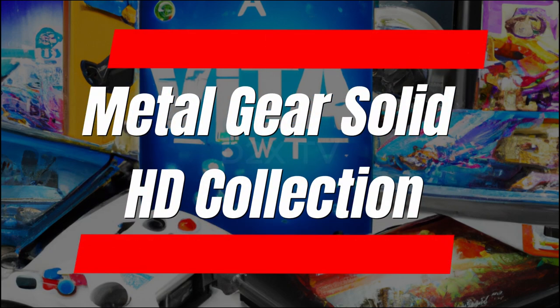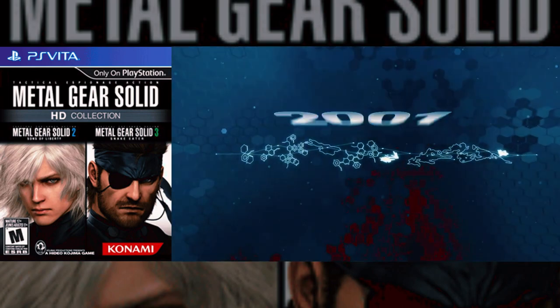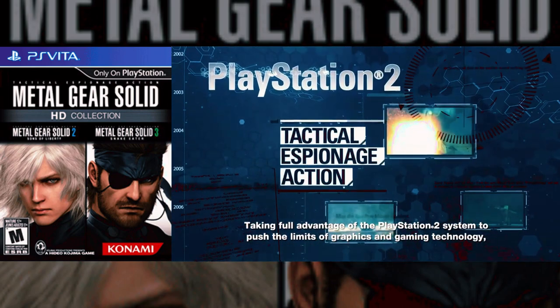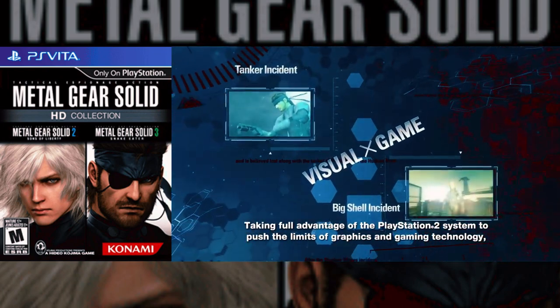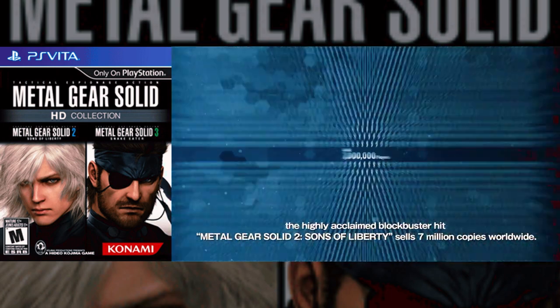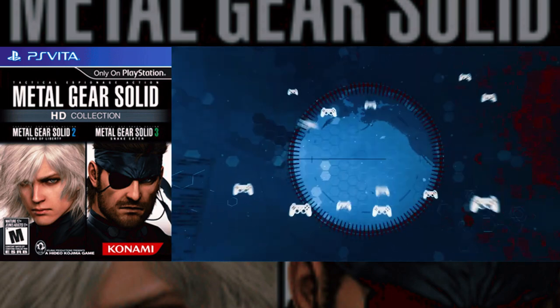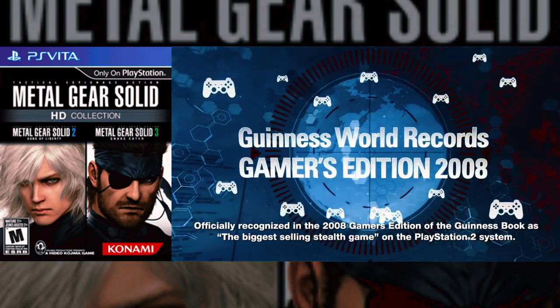Accept the mission and play three great chapters in the Metal Gear franchise with the Metal Gear Solid HD Collection. Included in this PlayStation Vita package are Metal Gear Solid 2: Sons of Liberty and Metal Gear Solid 3: Snake Eater. As a bonus, the original MSX games Metal Gear and Metal Gear 2: Solid Snake are included.